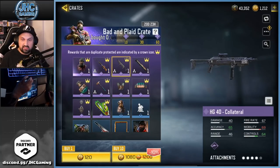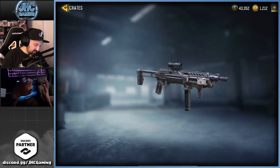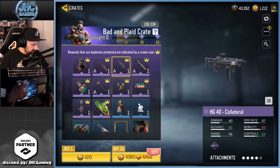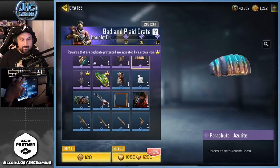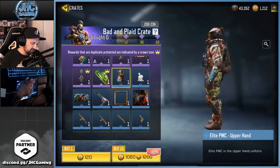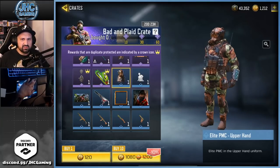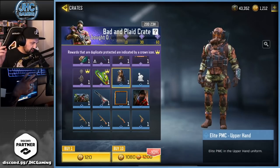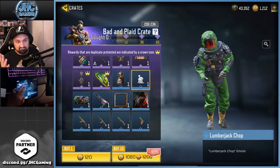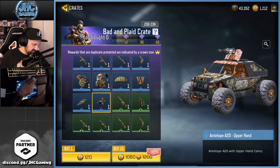The HG-40 — there was a meme on Reddit: who wants to buy a default skin HG-40? It kind of is just basic, not much to it. It's like the OG lone wolf skin, and then there's a parachute, a wingsuit, and a frag grenade. There's a pretty cool soldier here though — the Elite PMC Upper Hand — decent camo pants and camo shirt. And there's an emote called Lumberjack Chop that I don't think I would use.